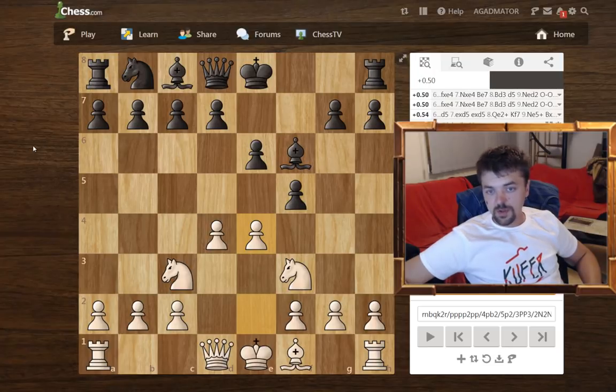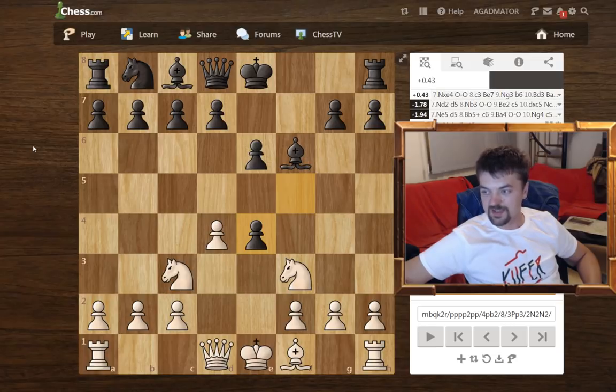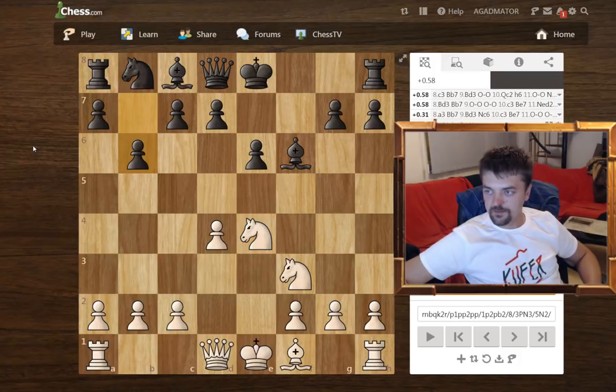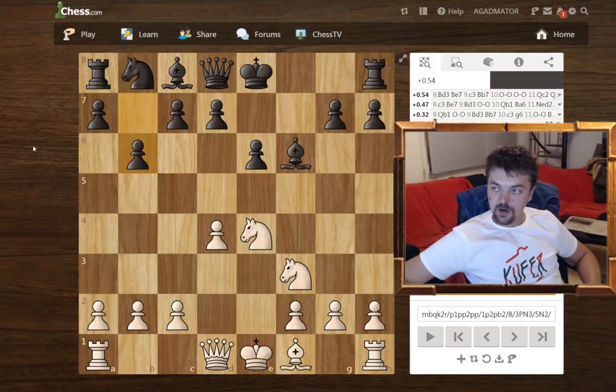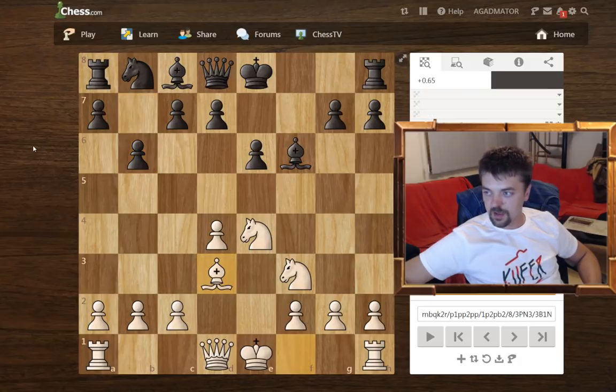Here probably a better move would have been to play knight d5, pawn to d5, but in the game fxe4 was played, which isn't quite as good as it improves the position of white's c3 knight. Knight takes e4 and now b6. Black wants to play bishop b7 and castle kingside, using the f-file and the long diagonal for his bishop. Bishop to d3, bishop to b7, and now e5.